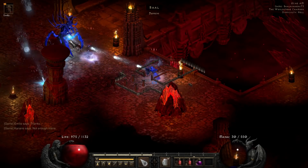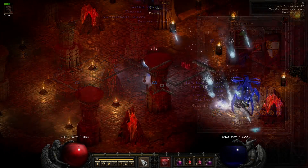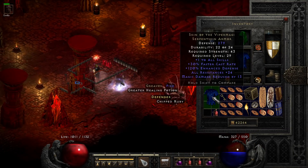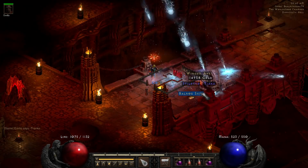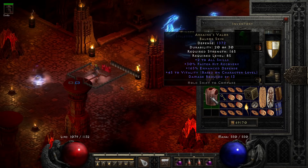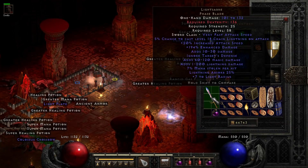Just three runs after that, a unique amulet drops — will this be the Mara's Kaleidoscope? No, it's not. We continue on — run 77 brings a unique Serpent Skin Armor that unfortunately just rolled two more all resistances than the one I have, so I can't be bothered socketing it again. On run 78 we get a very nice item: a unique Balrog Skin, Arkaine's Valor, with two all skills and 165 enhanced defense — a really nice item. Run 82 gives us a Lightsaber Phase Blade, which I included just because I like how it looks.